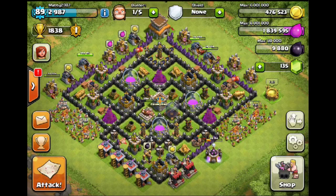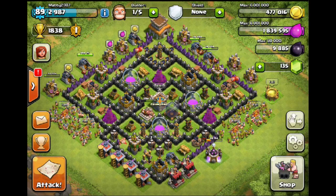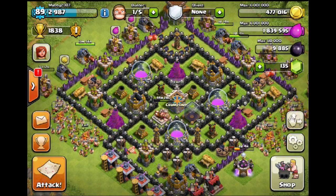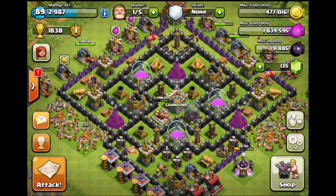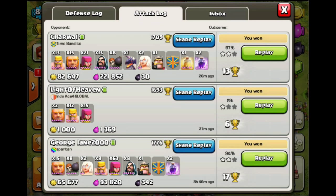Hey guys, we're just going to finish up this episode now. I had to go to sleep in the end last night - I was getting way too tired and ended up crashing out. But I did carry on doing a couple more raids which I can show you on replay. I've also got a barbs and archers competition to go through. I've got some nice raids to show you because I did the giant double healer strategy, mixing in with some wizards. Let's see how we did.